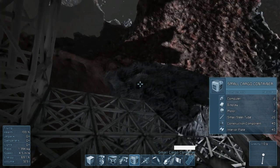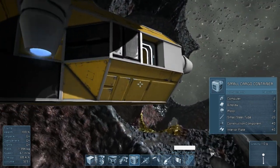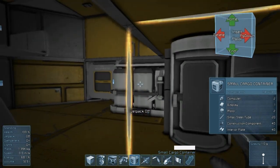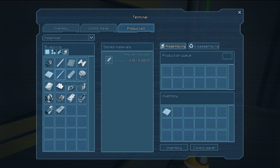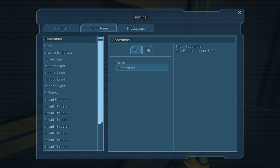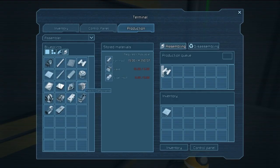Let's see if we can make some interior plates with the iron we have. We have 103 — let's go to production and make some. Interior plates — how many does it take to make a cargo container? It doesn't say, but we'll probably need quite a few so I'll make 40, that should be enough. Actually we don't need 200 of them, 40 should be enough.